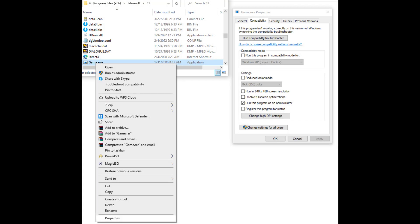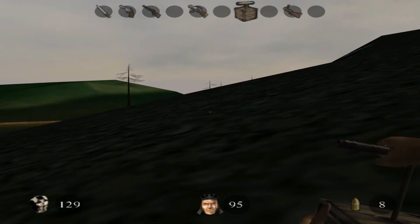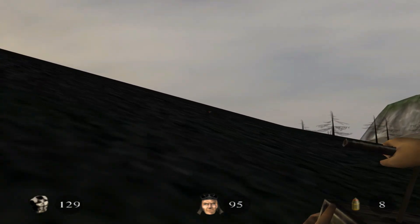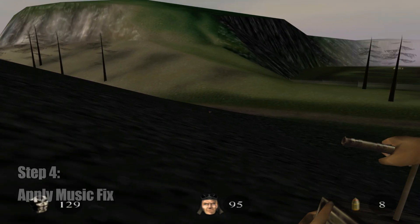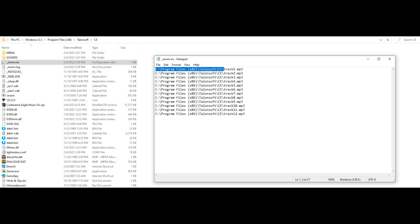Next, go into Codename Eagle's directory, right-click on game.exe, and select Properties. Click on the Compatibility tab and check 'Run this program as an administrator.' The game should now run; however, the music in the single-player campaign won't be able to loop. There is a way to get this working on your own, but to save everyone a considerable headache, I've decided to release a prepared fix myself. Please make sure to create a backup of your ce.exe file and your game.exe file before applying this fix. Once these files are extracted, you may need to open the inmm.ini file and change the directories listed to match your own game's installation directory.